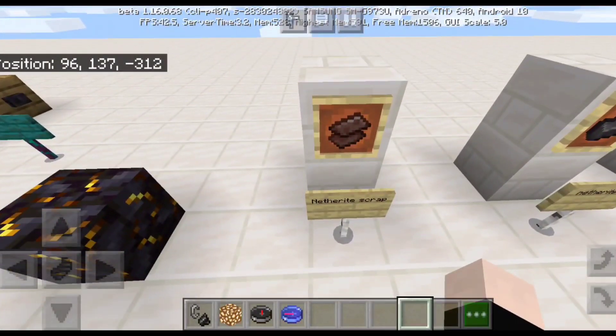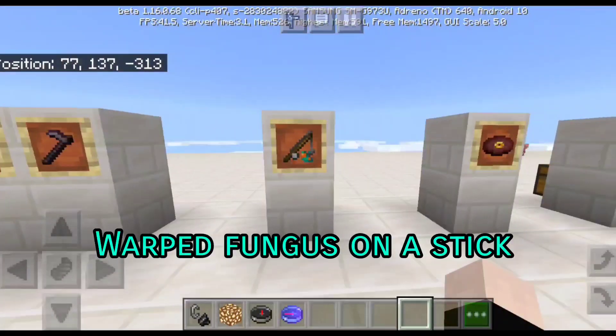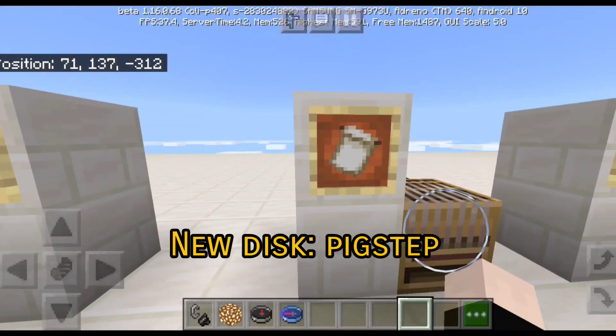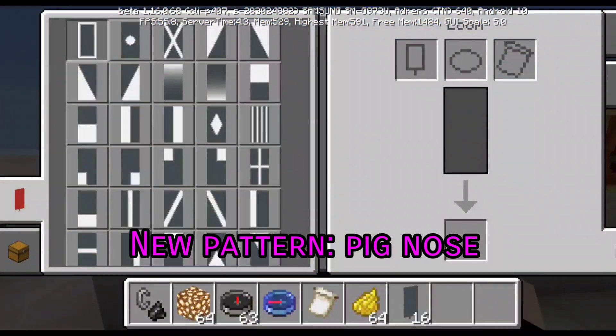New items: netherite scrap, netherite ingot, all these new armors and netherite tools, warped fungus on a stick, pigstep music disc, and a new pattern for the banner which is the pig nose. Just gonna show you guys real quick — it's a new pattern right here.